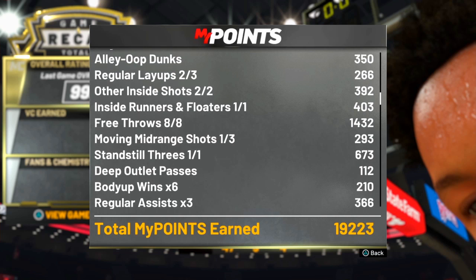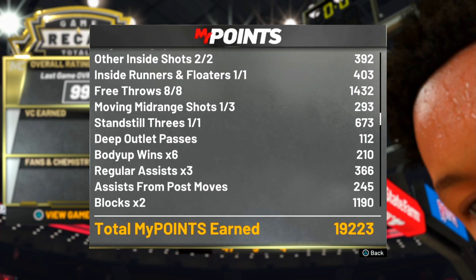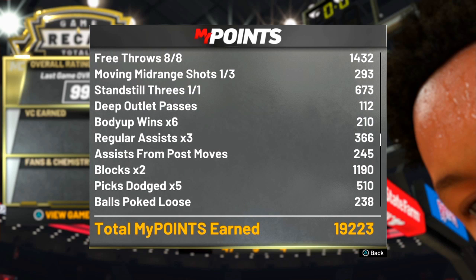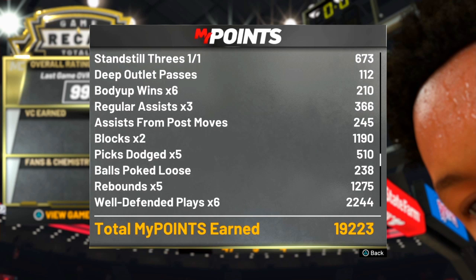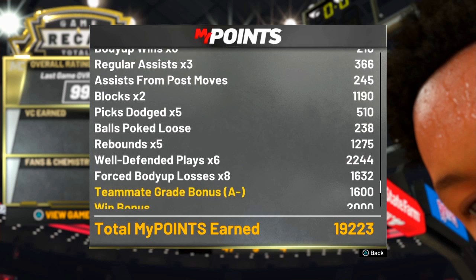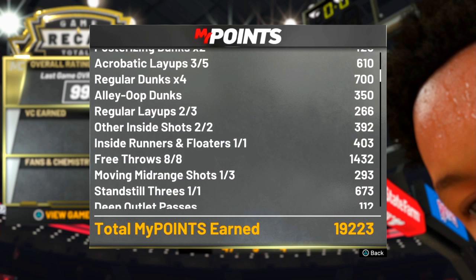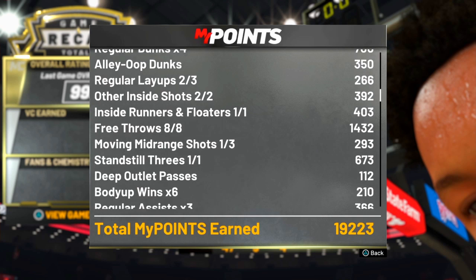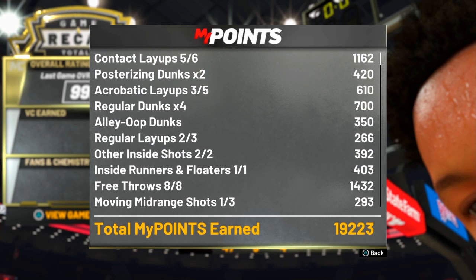You're going to get around 20K, but you're minus around 3K to 6K from that because the 6K coming from the team bonus you really don't count — that goes to your overall rep. But when you're 99, that doesn't even count. So for your badge progression, the most you're going to get in total is maybe about 25K. That's the most you can mostly get from badge progression for defensive badges — and that is having a perfect game.